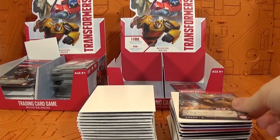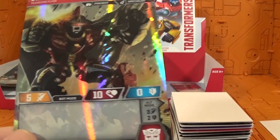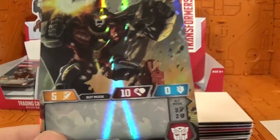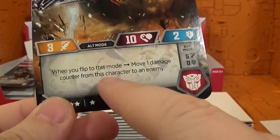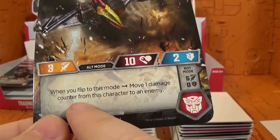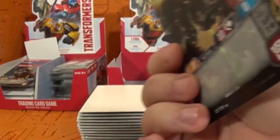First card up is Dinobot Swoop. You can see his defense, his attack, and his life or health. There are special abilities listed — when you flip to this mode: move one damage counter from this character to any enemy. So there you go, that is Swoop.